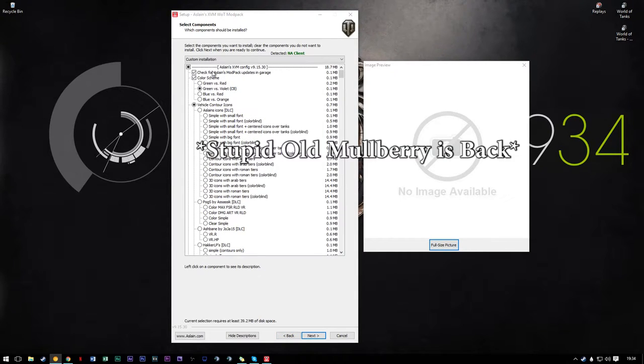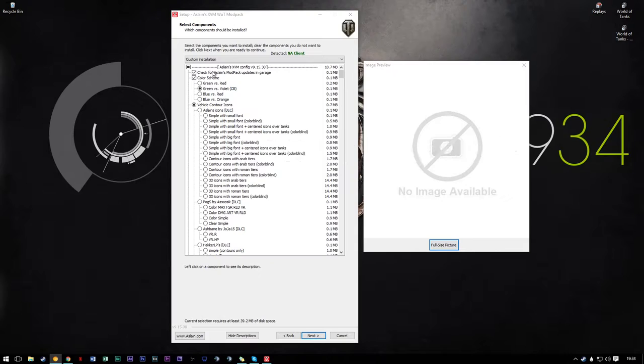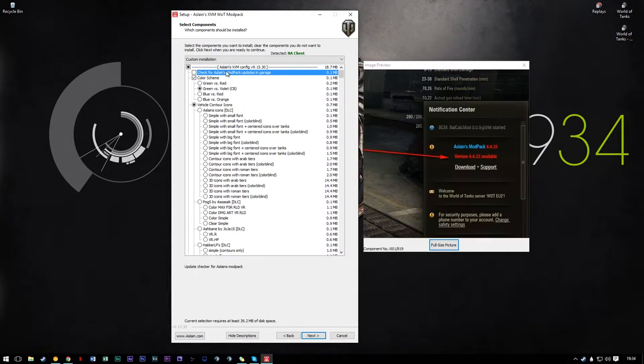By request, Mulberry here and I am going to be sharing my config for Aslan's XVM World of Tanks mod pack. Quite a few people have asked me what settings and mods I use, so I'm just going to go down this list and talk about each one — why or why not I use it. Just to add some specific options real quick: check for Aslan's mod pack updates in the garage. There's really no reason not to have this, it's useful and makes life easier.